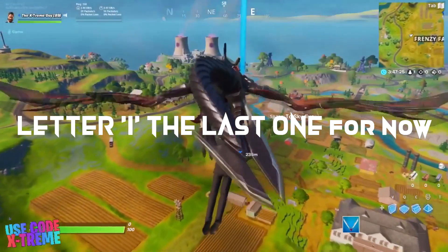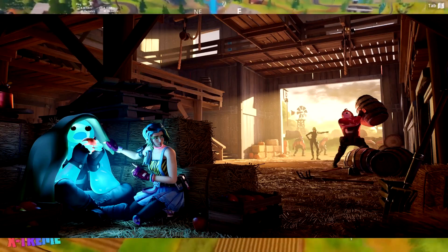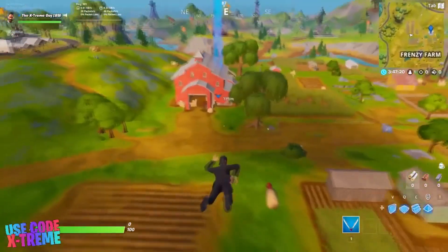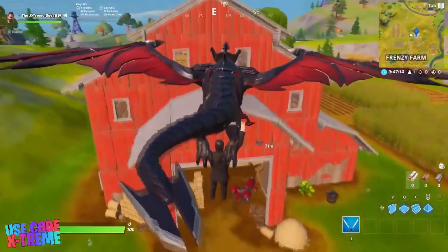The letter I is going to be found in Frenzy Farm. As you can see, this is going to be on the north side where this barn is located, and this is going to be exactly where you're going to find the letter I. Just go ahead and follow the video.